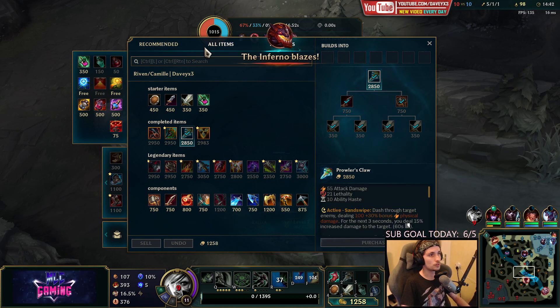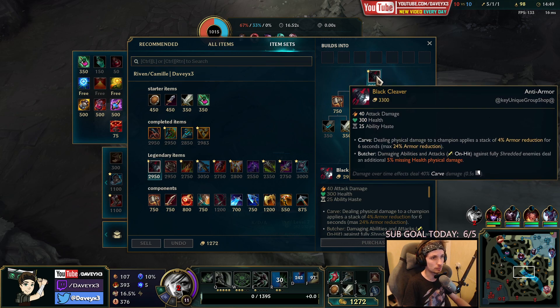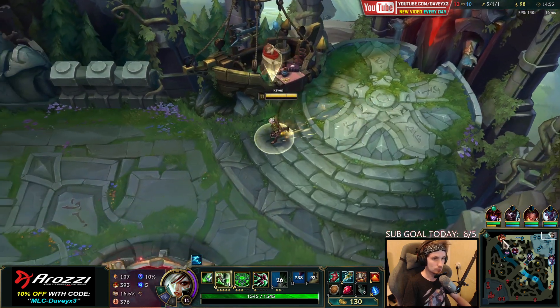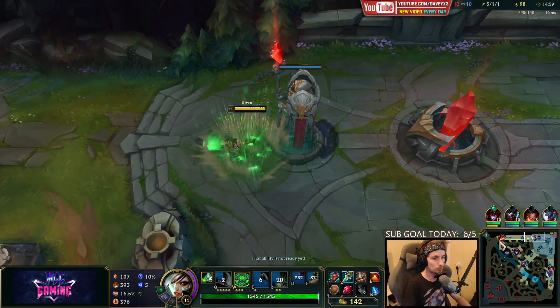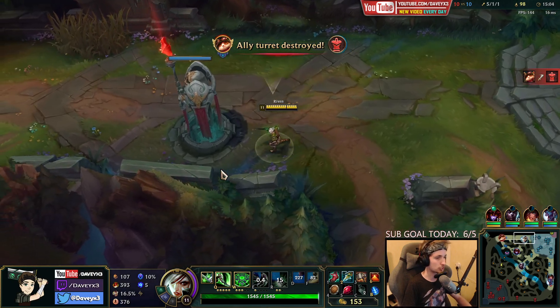The next item you want to get afterwards kind of depends. You could just go for a Black Cleaver in this one. A Black Cleaver specifically in this game is pretty good. After the Black Cleaver, I'll probably get a Hydra, and then a Sterak's Gage with Guardian Angel afterwards.